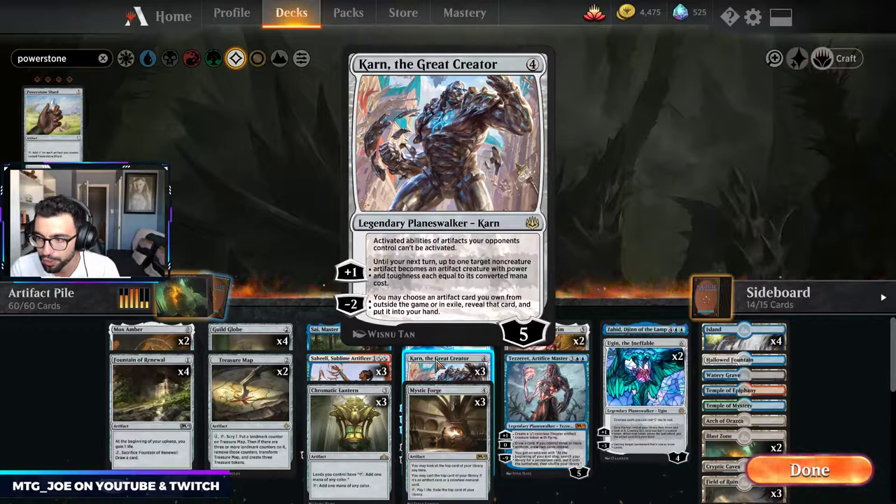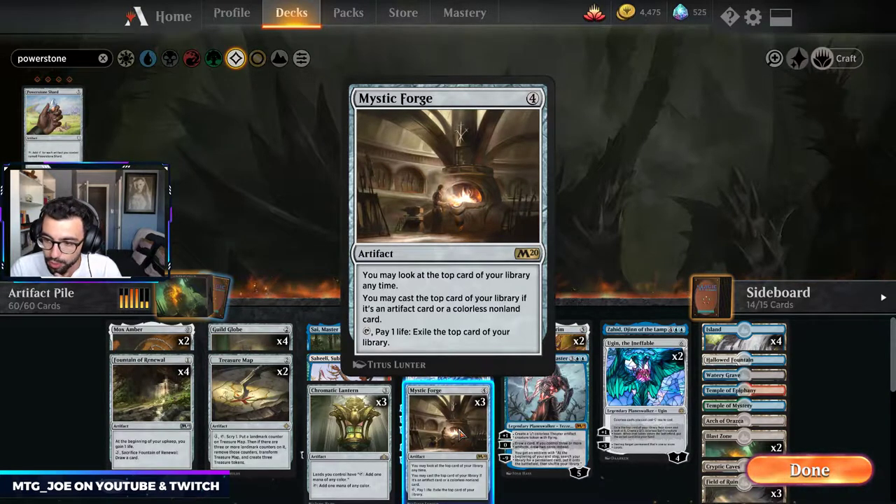Mystic Forge is a way for us to play off the top of our deck, similar to an Experimental Frenzy style, but it looks colorless. This also allows us to play cards in our hand, so it's not as restrictive.